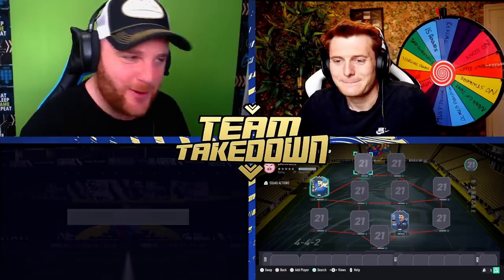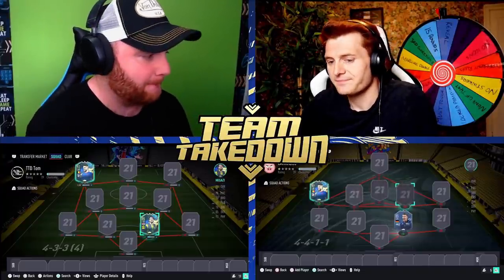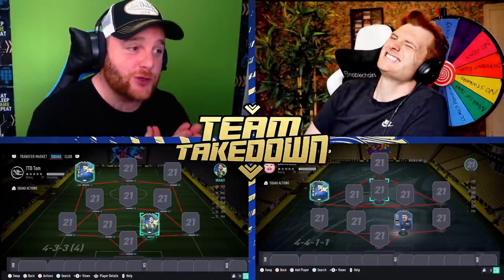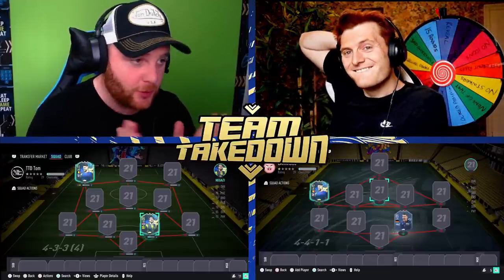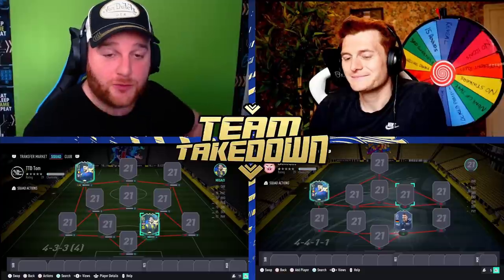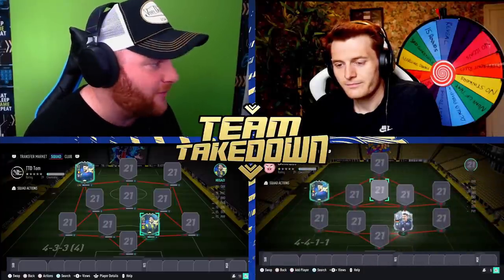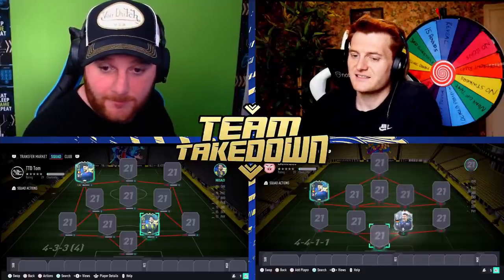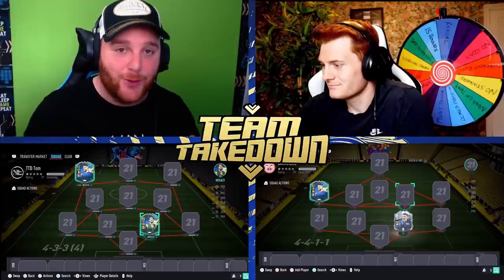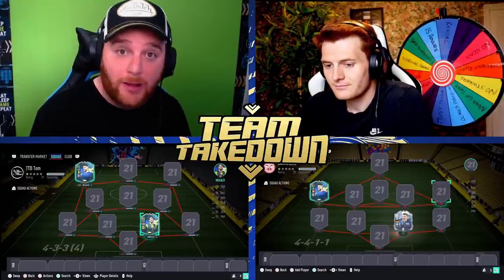We're at the formations stage. Tom guesses first — he goes full swing and asks 'have you used the 4-4-2 flat?' So close to using that, I changed it last second. I went with the 4-3-3 fourth variation. Tom's guess is the 4-3-3 second — the answer is no, I've gone for the 4-4-1-1, one of my favorite formations. We'll go away and build our teams.